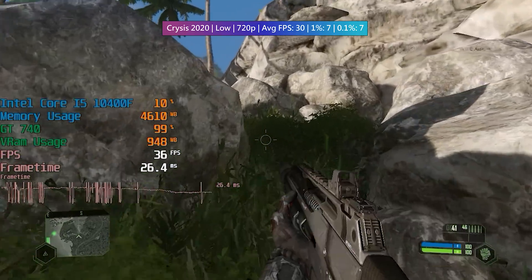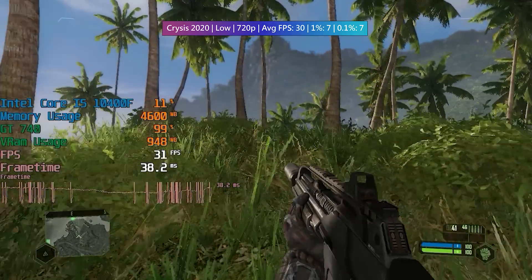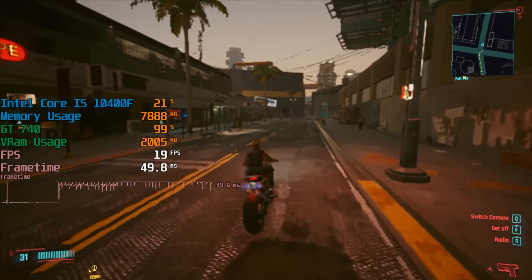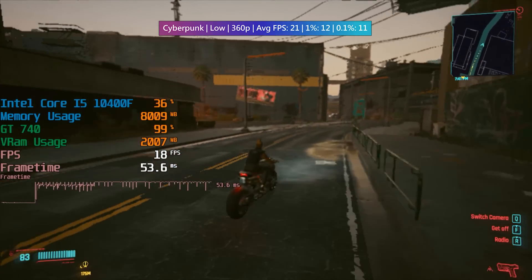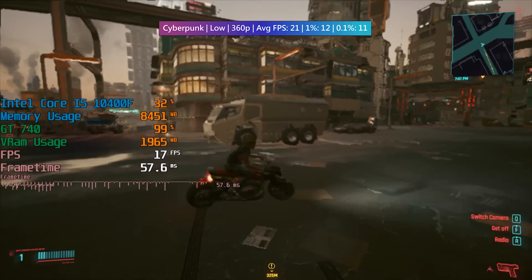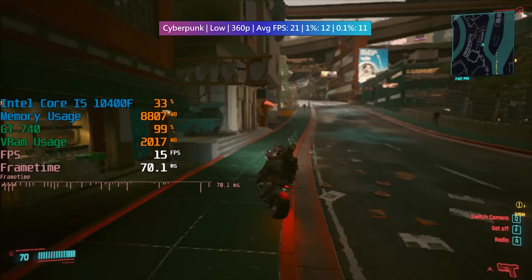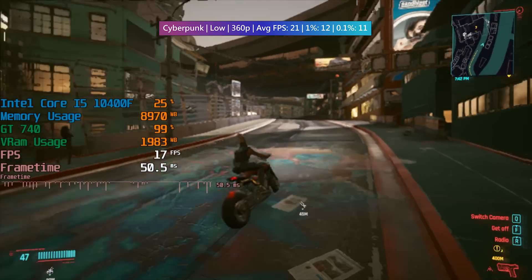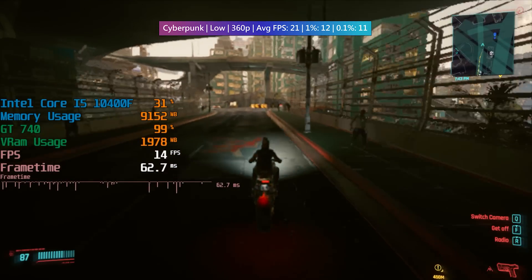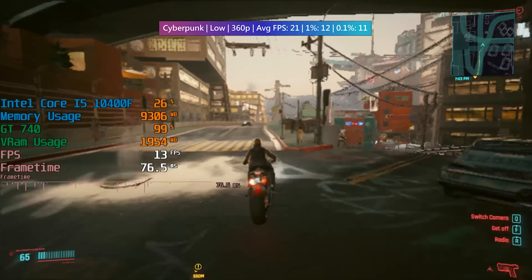I know that the GDDR5 card will struggle too at maintaining a high frame rate, but I do wonder if that card would cause stutters like this in Crysis. I tried Cyberpunk 2077 next and while I'm glad the game started and ran without any crashes, I don't think I could call this playable to any extent of the word. The game is running at 360p and looks worse than other games running at 360p somehow. So Cyberpunk 2077 is a no-go, at least with the DDR3 version of the GT740.